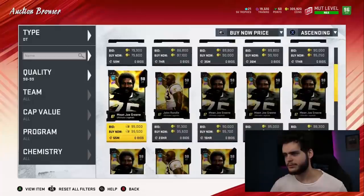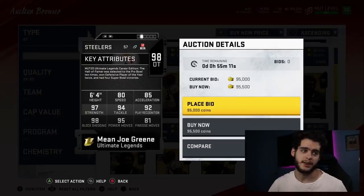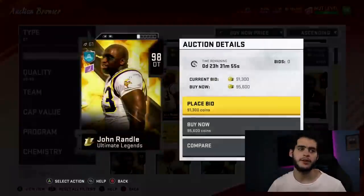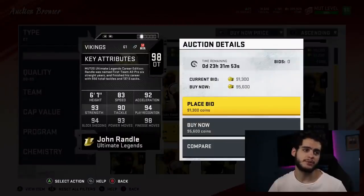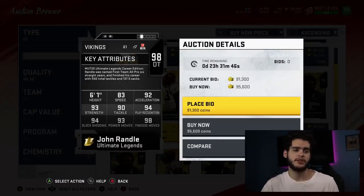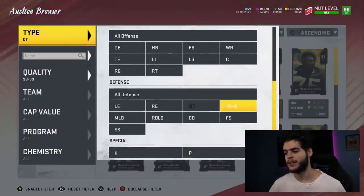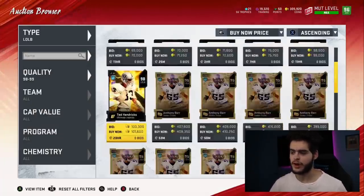Defensive tackle — John Randle vs. Mean Joe Green — it's really just preference-based. Mean Joe Green, maxed out power and block shed, will have a maxed-out power move and be decently athletic. John Randle will have slightly less power and less block shed but will be slightly more athletic with a better finesse move. So if you want finesse and less block shed with a little more athleticism, go John Randle. Personally I'm taking Mean Joe Green — that's my guy if I was choosing right now.